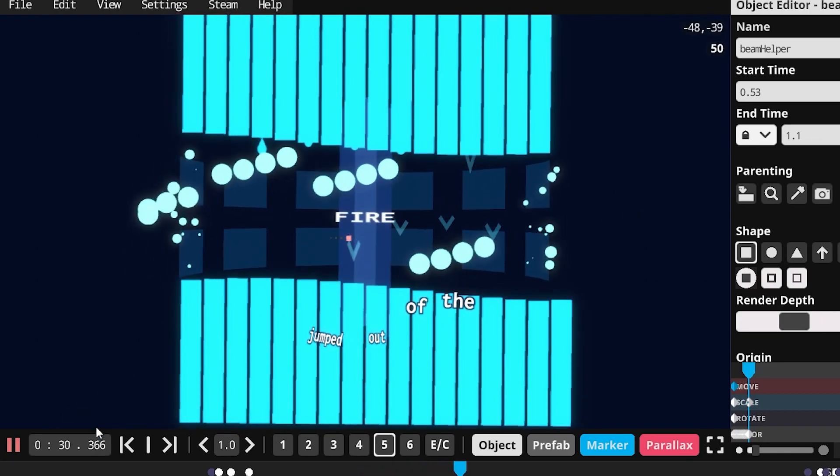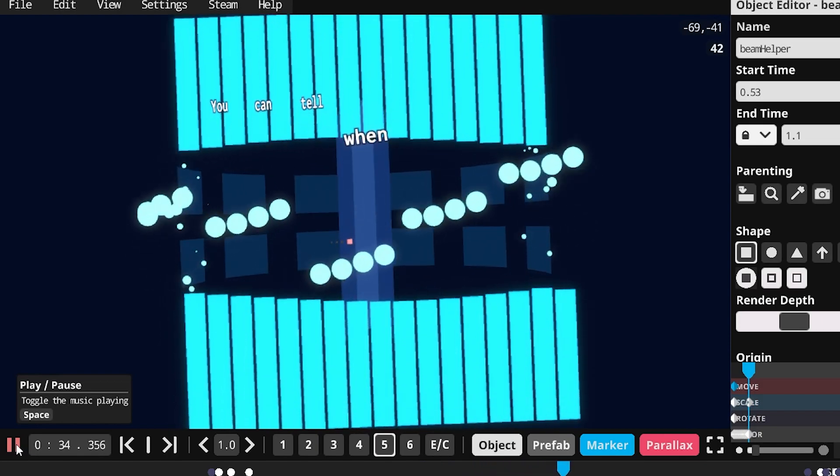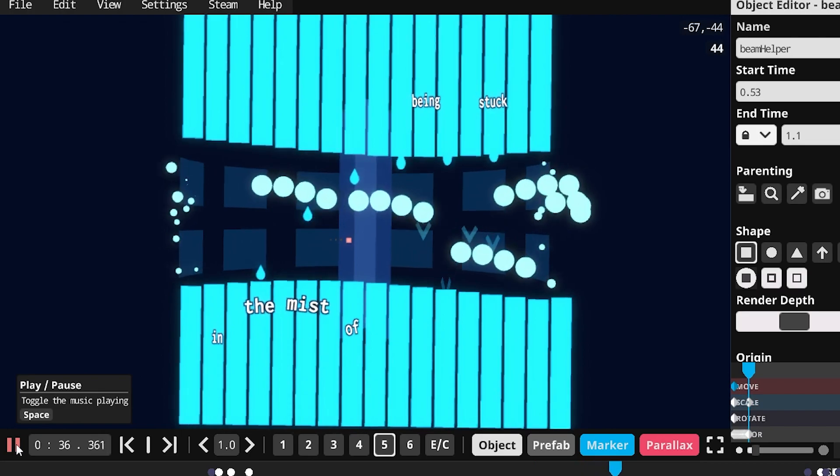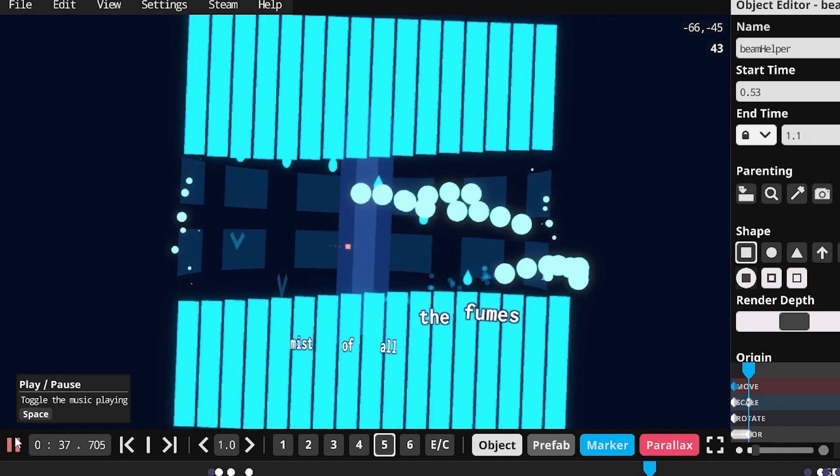On the left and right you'll see those worm things spawning in. These water droplets are dropping in - I had to manually position all those, because these bars at the bottom and top keep moving, so I had to make sure they all line up and position all of them.